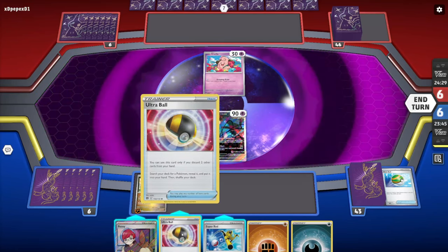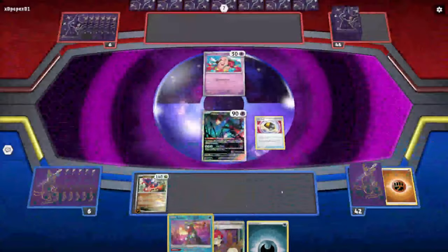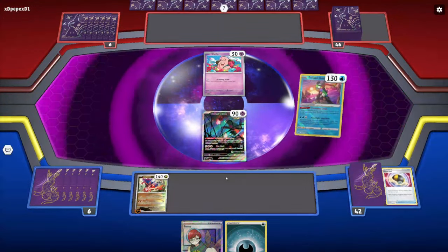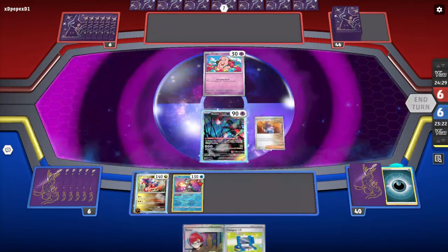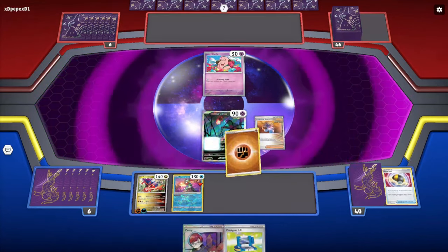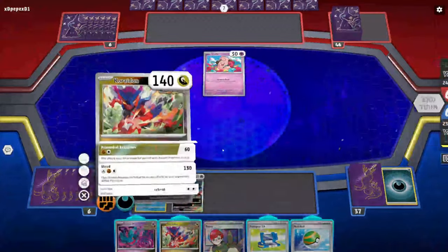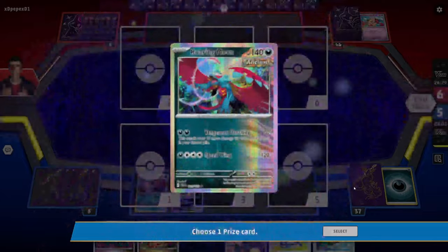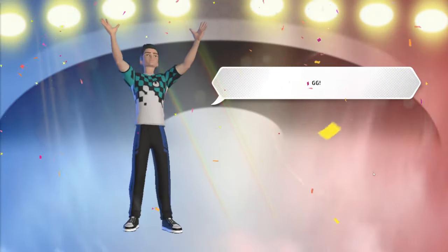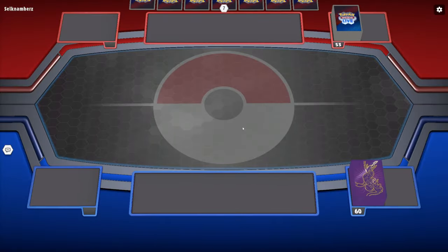Let's get a Greninja on board — use Super Rod to get energy, grab Greninja as our draw engine. We've got Sada's Vitality, which is perfect. We draw many cards, retreat, put Koraidon in the active, and use Primordial Beatdown for 60 damage — a donk! The opponent didn't play anything else, possibly practicing or had the wrong deck. This is the active rank ladder. It is a Charizard deck — we can see the Pidgey.